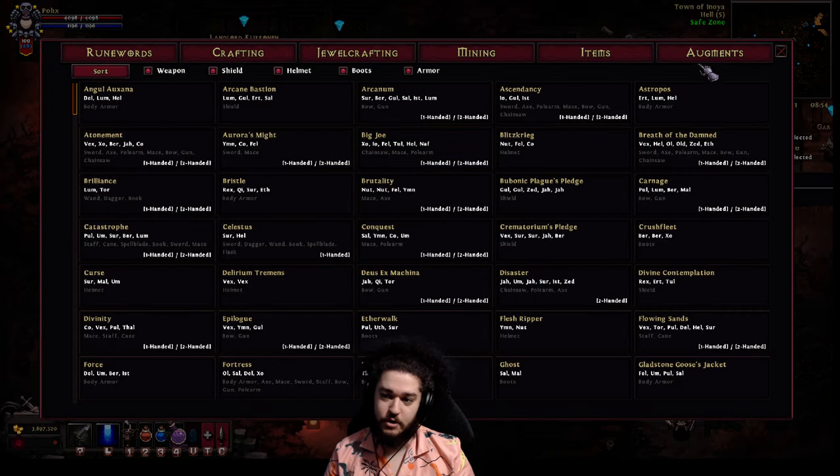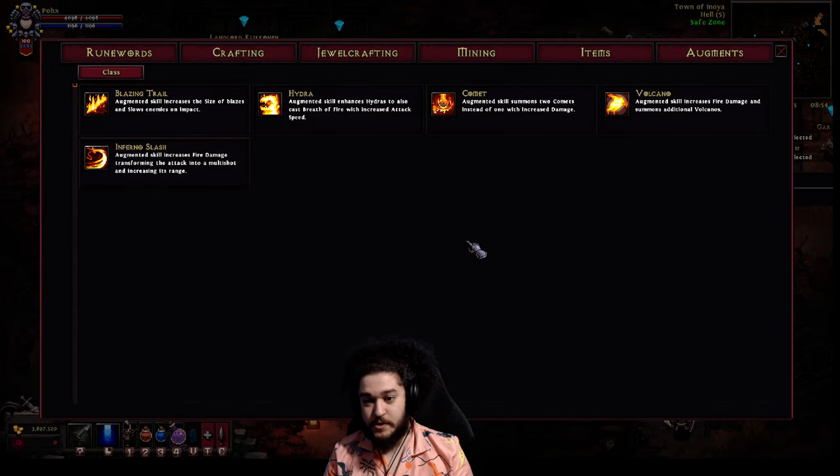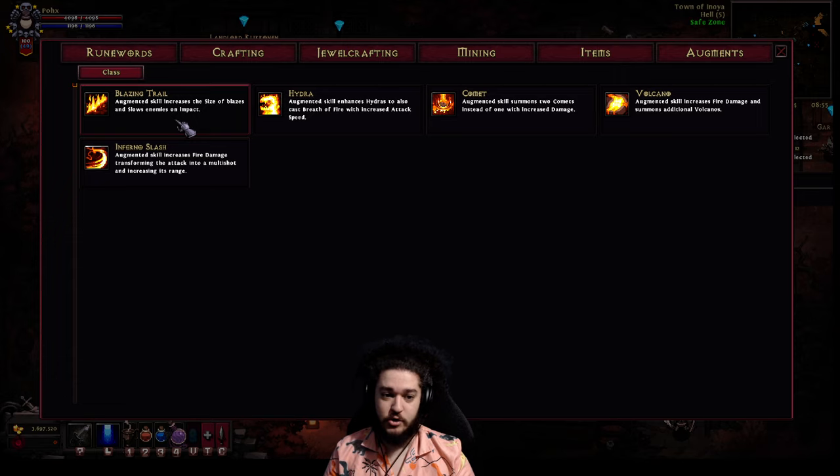The reason I bring this up is: if you hit Escape, go over here and click the Augment tab then sort by Pyromancer, you'll notice there is nothing for the aura. So you pretty much have to convert. You could go Blazing Trail if you wanted, but then you'll run into the issue of dying to the random on-death effect stuff I was talking about before.